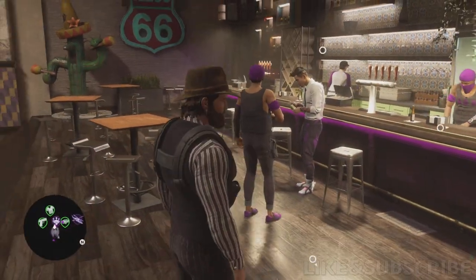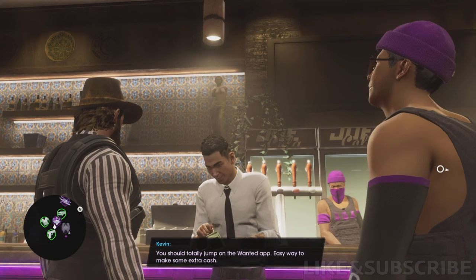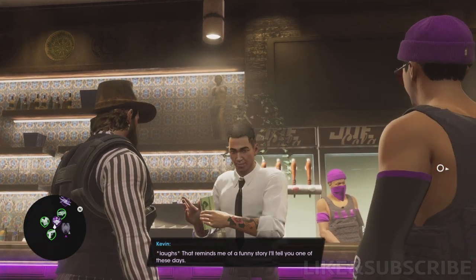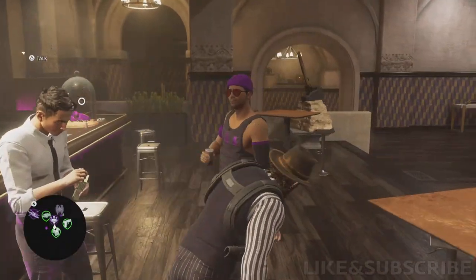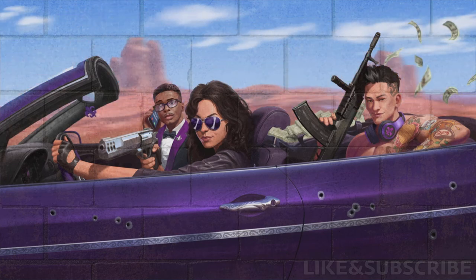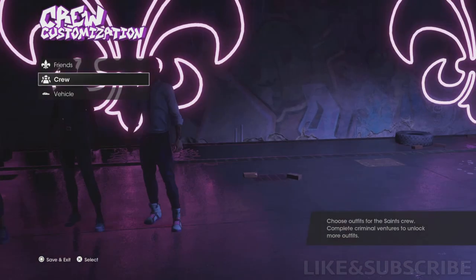Now I'm gonna show you how it looks on him in gameplay. You can talk to him — he usually sits in the church counting money, or having a party, dancing. If you go to the crew customization jar, that's here next to the bar, go to Kevin, pick Kevin up, and you can change his outfit here.